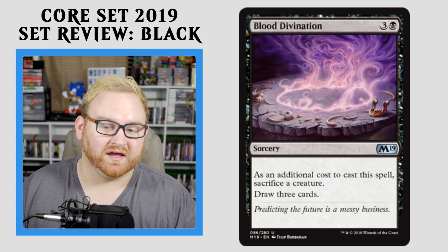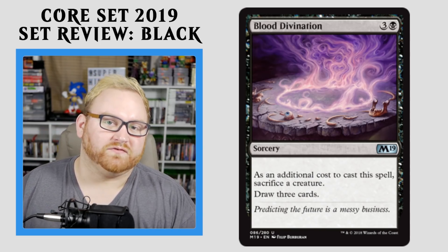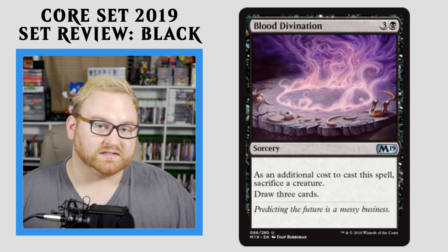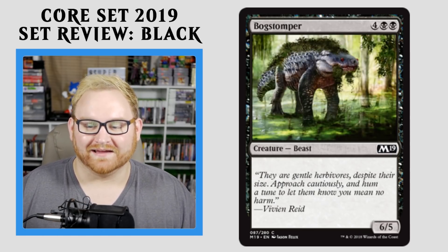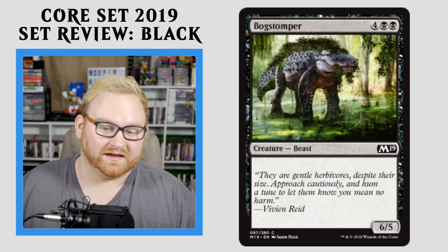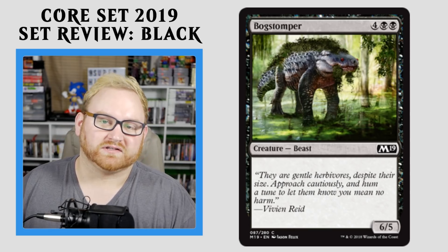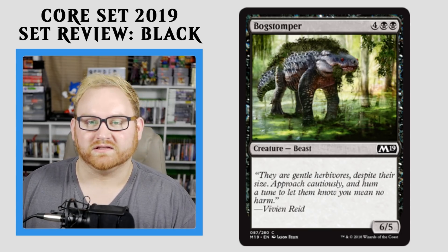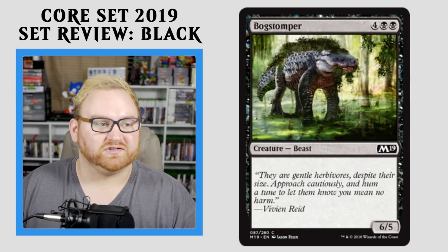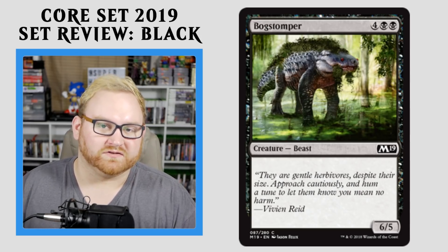Blood Divination is honestly not bad at all in those kinds of archetypes. I think this card is super good — it might be a mid to high pick for you if you're in a more tempo or slower-based deck in Draft and Sealed. Moving up here, we have Bog Stomper. Love the art on this guy. 6-mana, 6/5 Vanilla — super good, very good top-end card for you. Good bomb if you get into this card as a common in Draft and Sealed. I'm probably going to pick this pretty quickly because of how powerful it is.